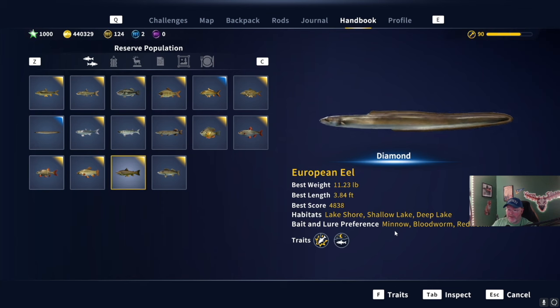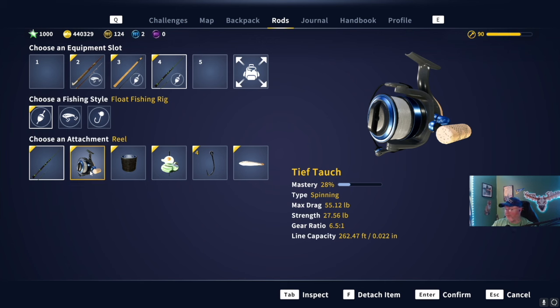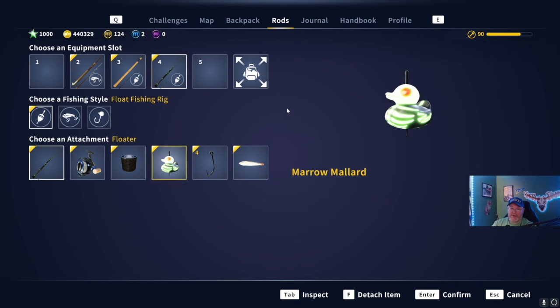We've got minnow, which is what I'll be using today on a number four hook. That catches silvers and up — that's generally what I go for. If you just use the golden up, don't get many fish. I'm still out there trying to get that XP. We're almost level 91 without challenges. I've already leveled all my rods, so now I'm looking at leveling the Tiaf Tok that I got at level 90 — max drag 55.12 pounds. We'll get the match rod when we hit level 100.